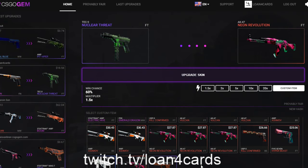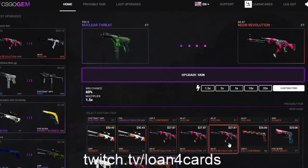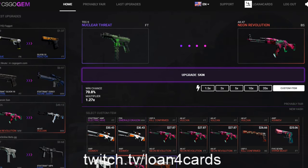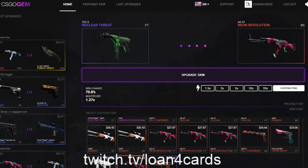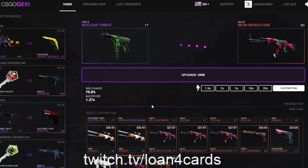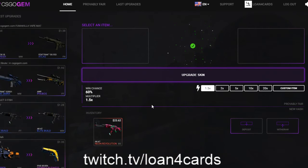All right, we can do 1.5 times. Here we go. This is a battle scar though — I still don't want this, and I wouldn't be happy getting this at 60%. Okay, here it is boys. This is the final countdown. Let's go — Neon, come to my inventory. I love you so much. Me love you long time. Boom — we hit it, boys!